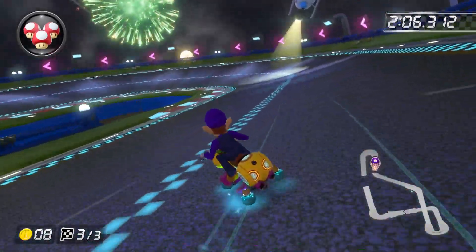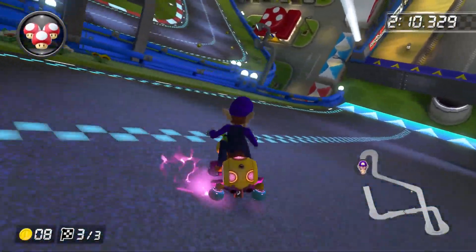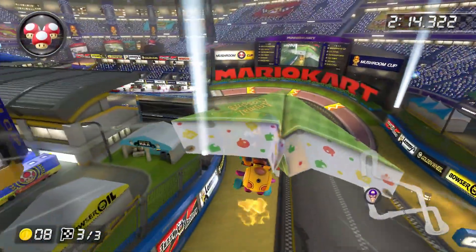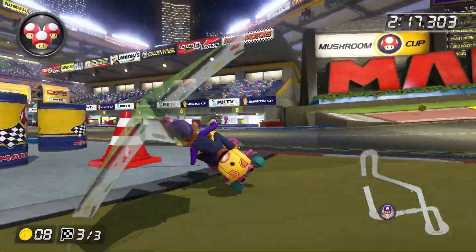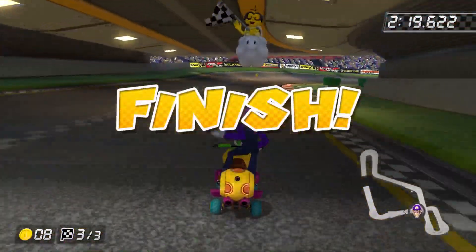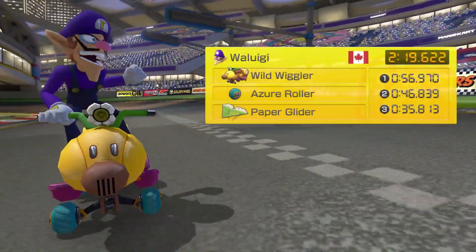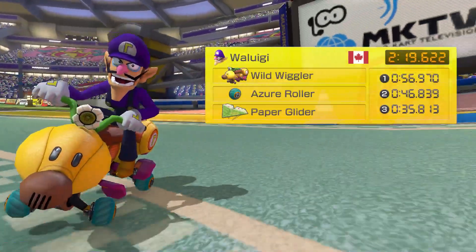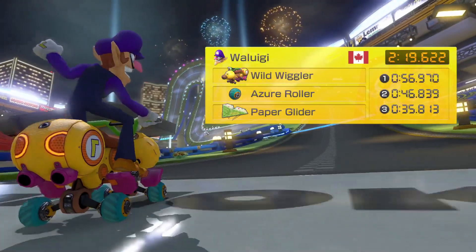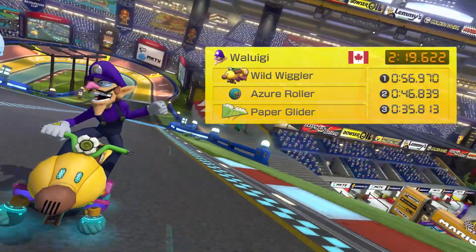I'm going to showcase the shortcut one more time, but this is going to be how people generally take it. Hold wide here, hit the wall on the glider pad, hold more to the right — that's what most people do — and then take a tighter line by holding more to the left here, and then getting a drift right after. You do land earlier, but I think it's a bit faster. I do think holding back more so than holding either left or right, depending on which direction you need to go in, is generally the safer option.